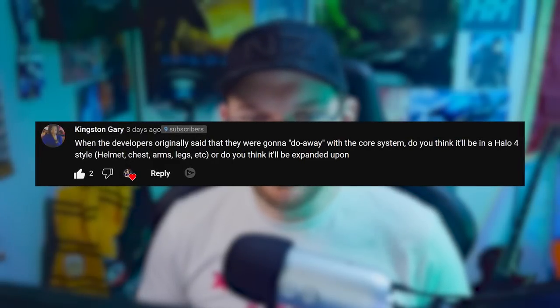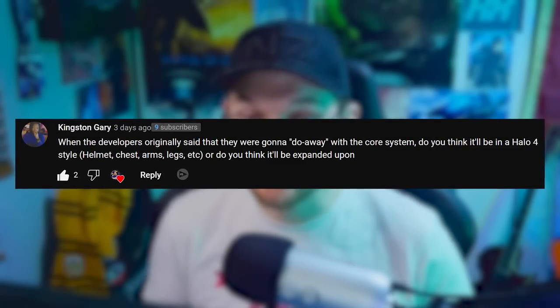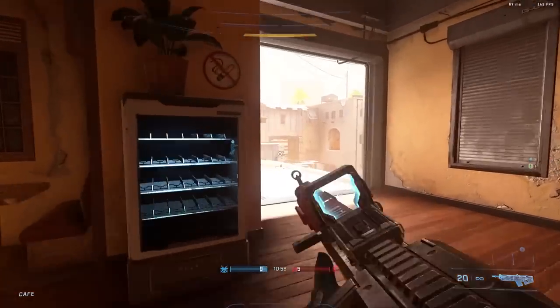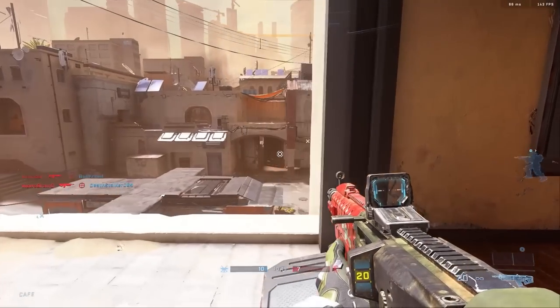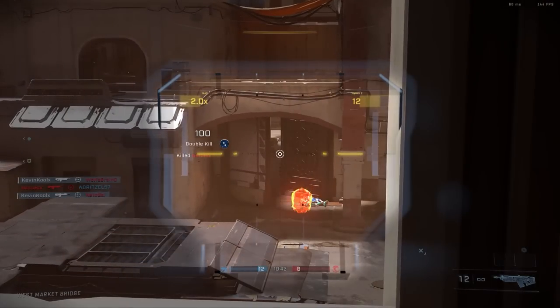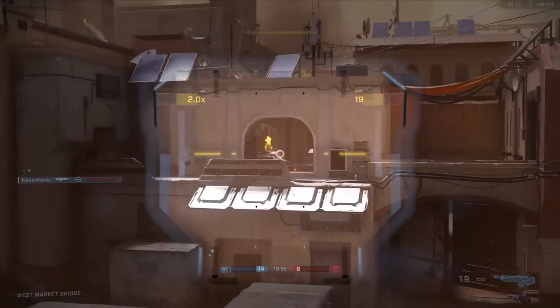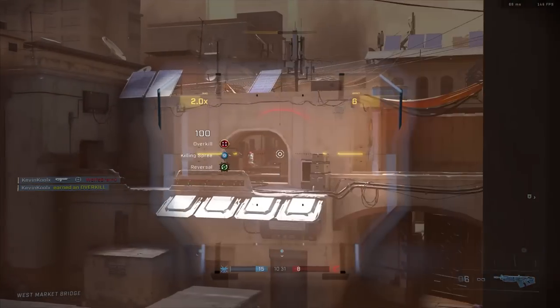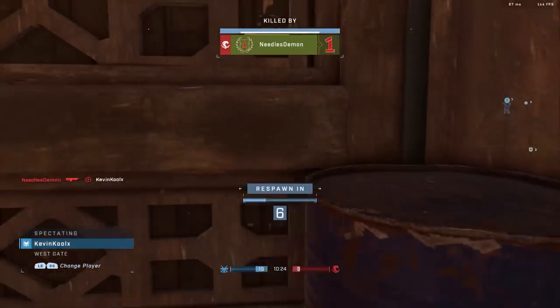Kingston Gray asked: when the developers originally said they were going to do away with the core system, do you think it will be a Halo 4 style helmet, chest, arms, legs setup, or do you think it will be expanded upon? I don't expect to see the core system completely gutted from Halo Infinite and replaced with a traditional menu. I think what we might see is items becoming cross-core — at least some, not all — and you might be able to utilize these different cores more as ways to save different sets of armor, which currently is not available. There's been plenty of feedback asking if players could have preset-saved versions of armor they'd want to utilize.